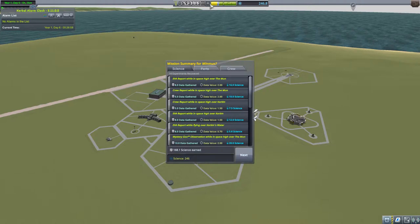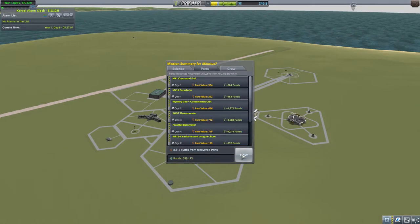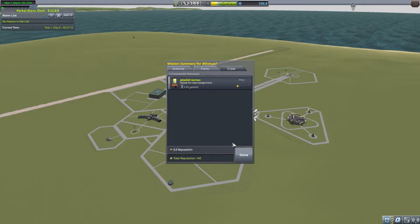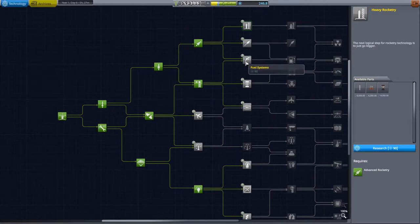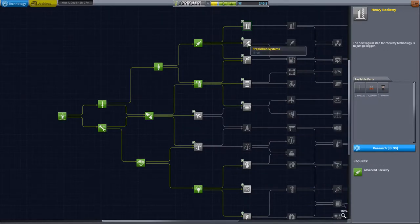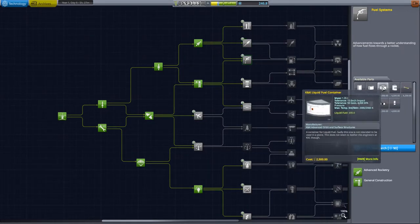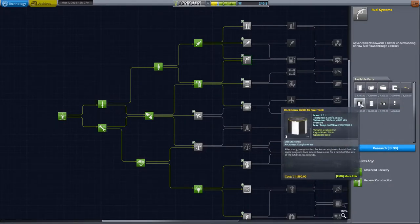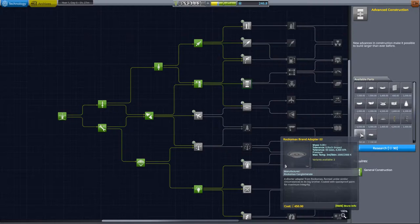Recover it and see how we did — wow, 168 science earned! That's amazing — definitely worth going out to the moon. Jeb got two XP but is still level one. Now I can easily afford to pick up Heavy Rocketry or Advanced Propulsion. Let me look at the tech tree: Heavy Rocketry gives bigger solid fuel boosters and more powerful liquid fuel engines. Fuel ducts are quite handy, bigger fuel tanks are very good.